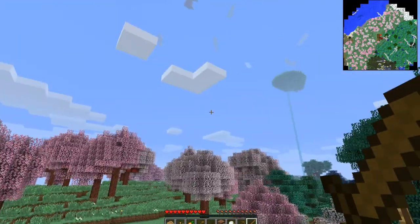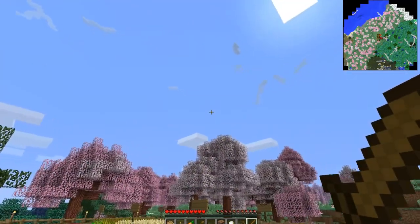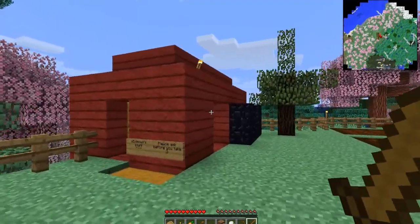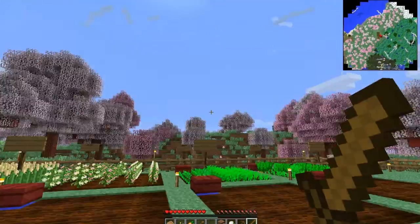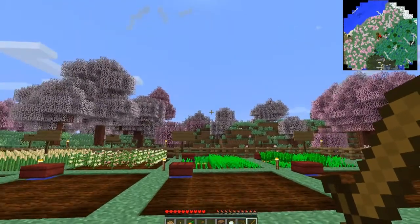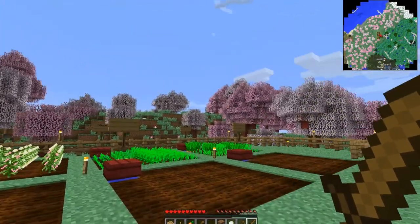That one's a good one — you could actually probably swim up that water trough and get to it. But we are at spawn. This is the spawn hut that Lapis Lorry built — surprise, it's not blue. We are going to head off in that direction. I'm going to spare you some of the boring details of gathering materials and traveling.